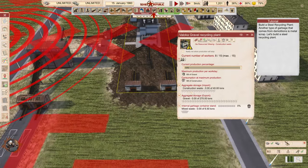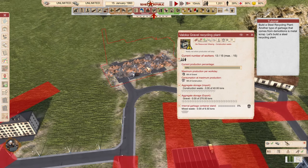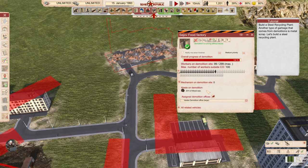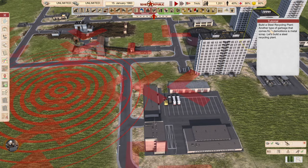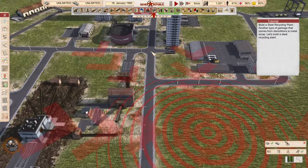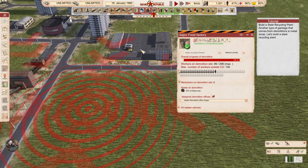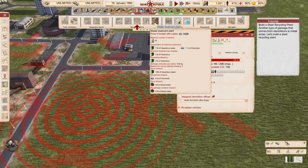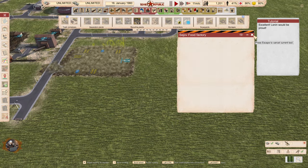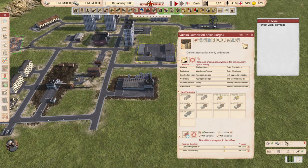The recycling plant will produce gravel which needs to be stored elsewhere — it only has 270 tons of storage capacity. Another type of garbage that comes from demolitions is metal scrap. Let's build a steel recycling plant and replace the destination for metal scrap in the same way, directing it to the appropriate storage.